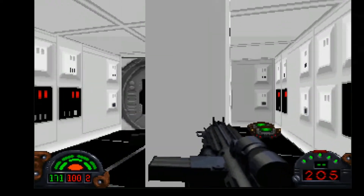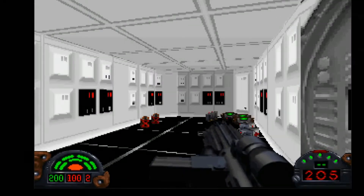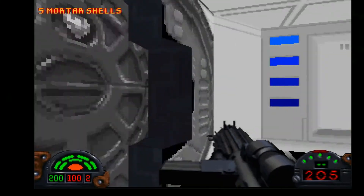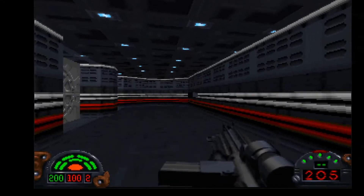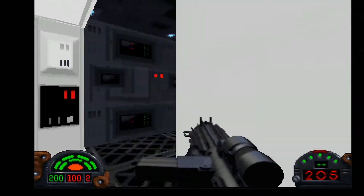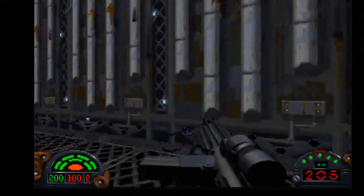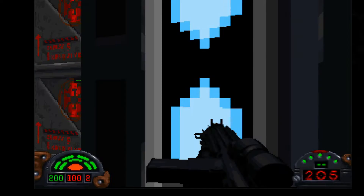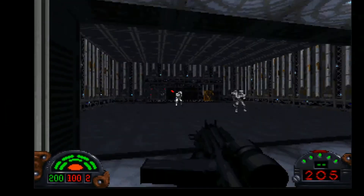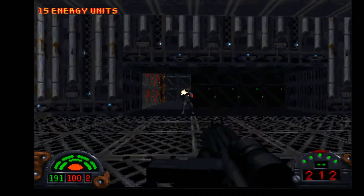I can't even remember where the blue door was or what it looked like. I'll take the shields though. Is this a blue door? I'm up to 99 shields. Oh yeah, the blue door was through here — I'm running too fast. You hit this switch and that opens the blue door.